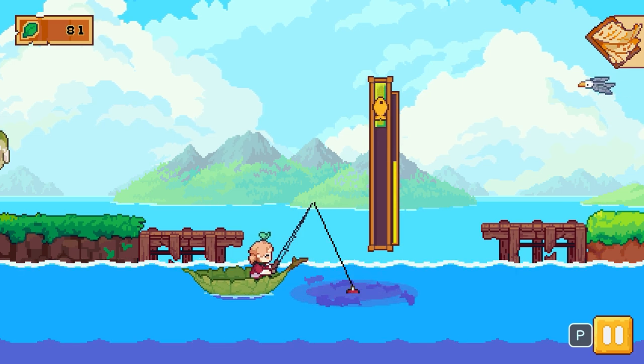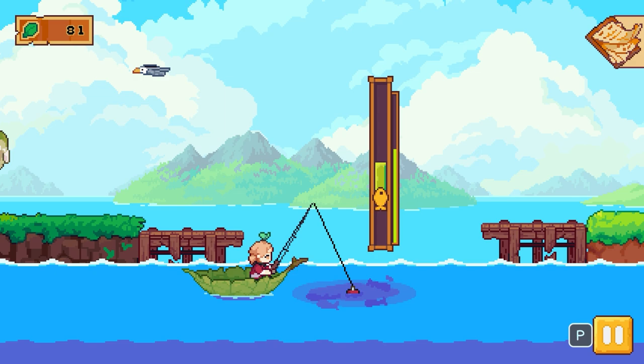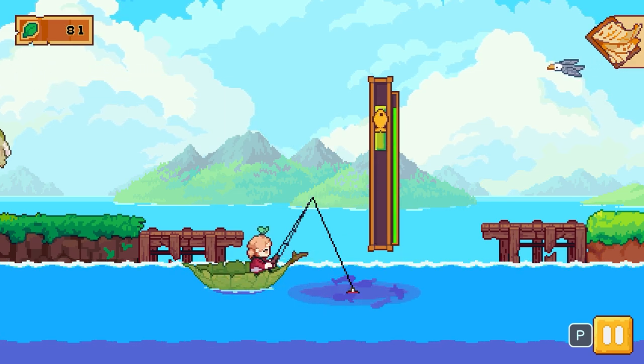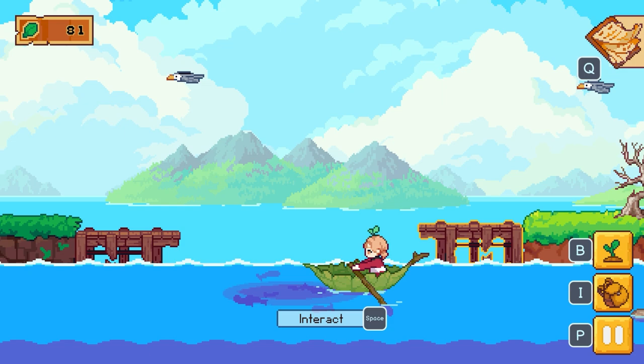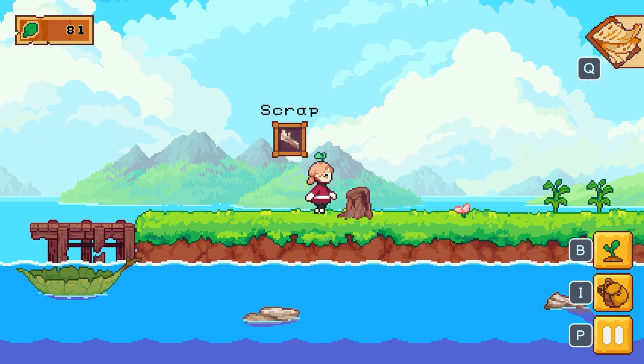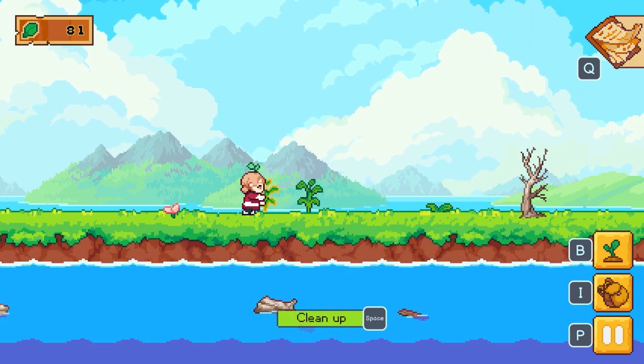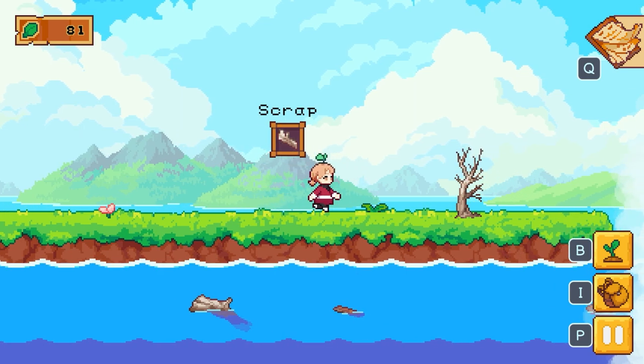The easy mode is very easy — you simply wait and start reeling the fish in, and once you get to a certain point you just have to let go. But I prefer this one; it's a little bit more engaging. I'm just going here and clearing this up — it says scrap and we can sell this to get money.